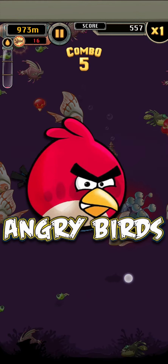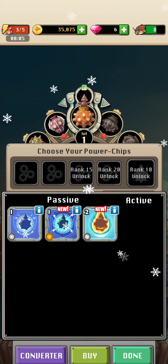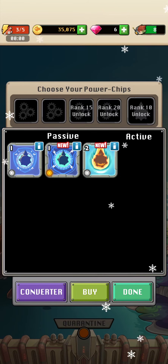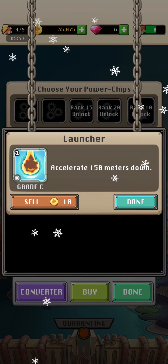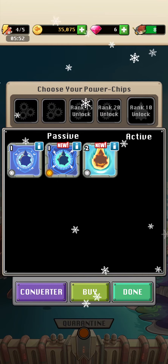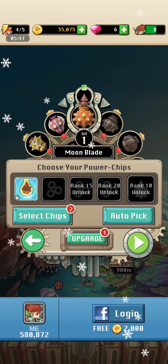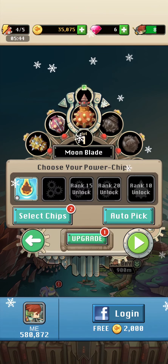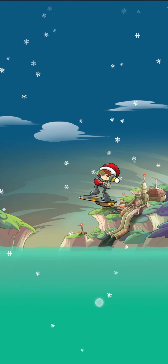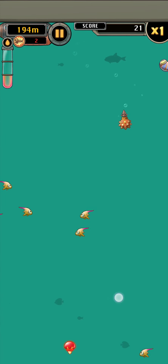We do have some one-time-use consumables, which are power-ups you can only use once. They're a bit expensive right now, so I tend not to use them — but I'll use one here just so you can see how it works. This one accelerates 150 meters down. You would only use these later in the game when you have a lot more gold, because they cost a couple thousand gold each. They're consumables, so be careful not to spend all your gold on them, especially because progression isn't exactly fast in this game.